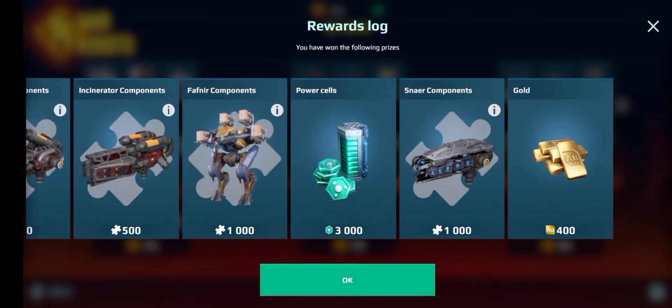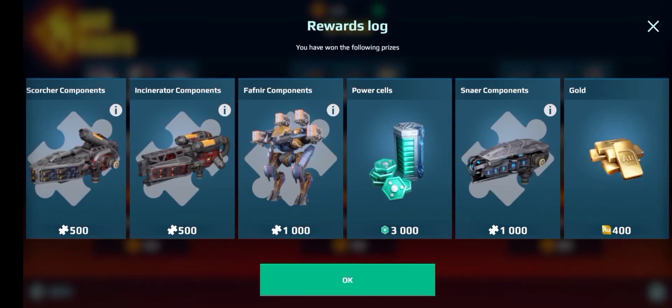As you can see here, I got the Hell, which I really wanted. It was a perfect opening because on the first chest it was between components and gold, and I really wanted the gold, which I got. The next one was all components, but there was 500 and 1,000, and I got the 1,000.